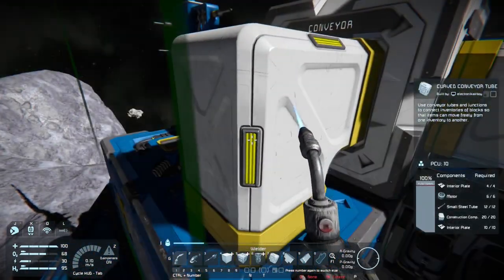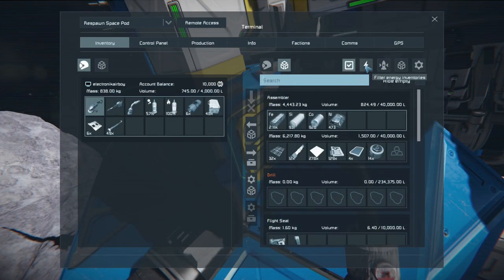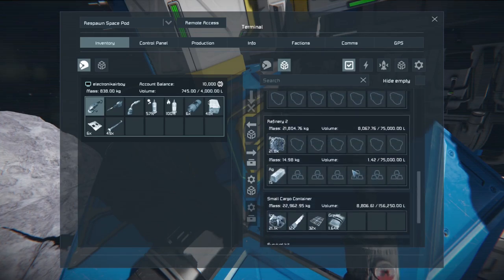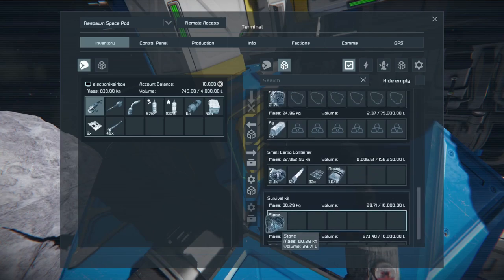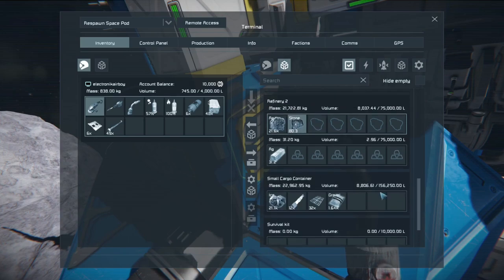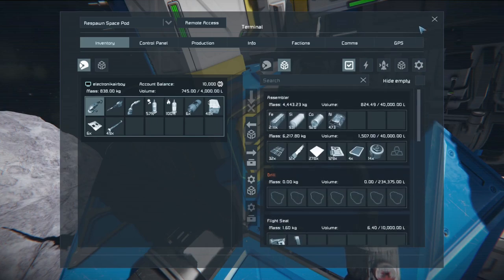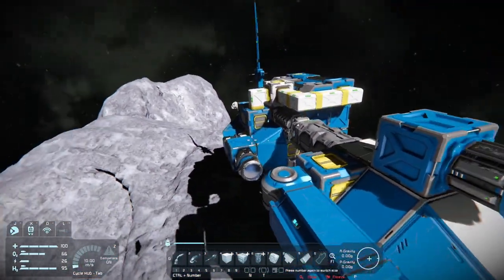And if all the lights are green, then you are good to go. If we look in here, the refinery should already be refining our silver — and it is. It looks like everything else is distributed equally, still in the small cargo container. And now all the other building components are in the assembler instead of the small cargo container.